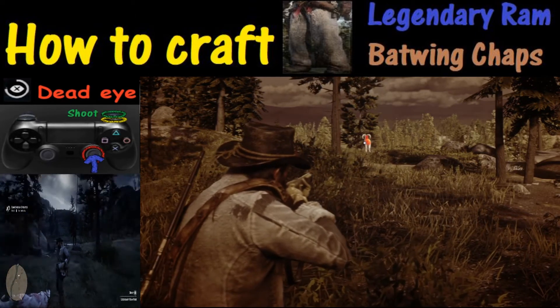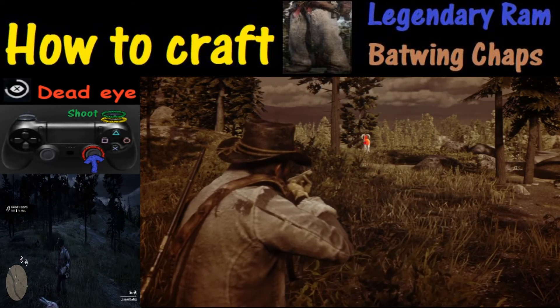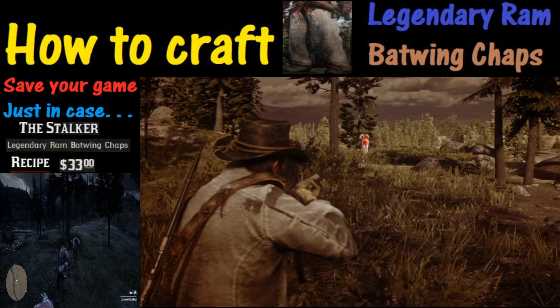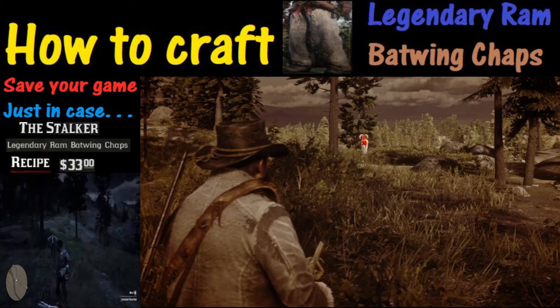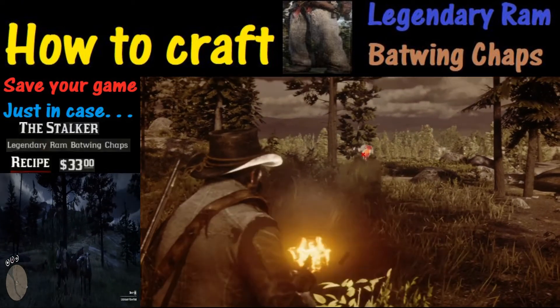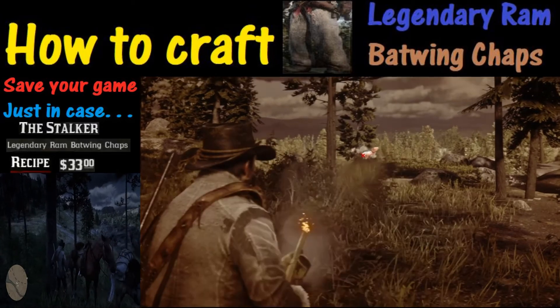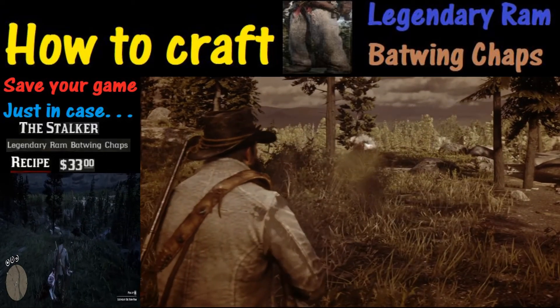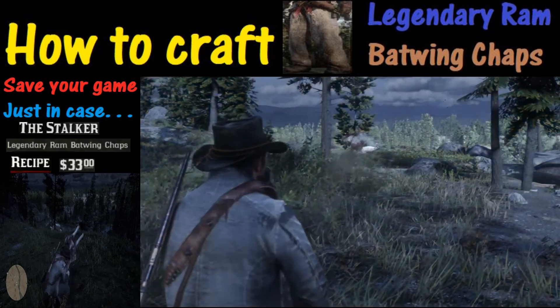One thing I'd strongly recommend is saving your game just in case something weird happens. These pelts are sent directly to the trapper so they'll still be there if something goes wrong, but if you had a power outage or something, you may want to save your game.